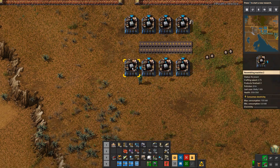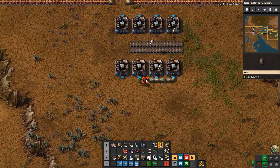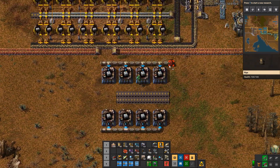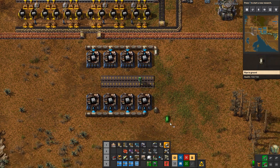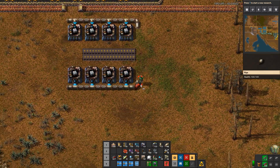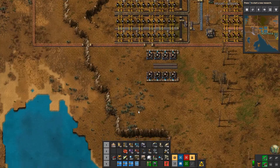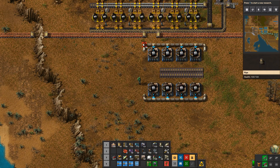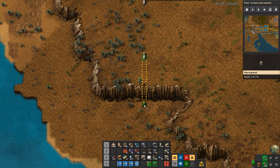Copy, paste. We'll just run some pipes across like this. Actually what I will do is take the pipes out here to the end and cross them like this, just to make sure that we have good throughput, and then I'll put in the same thing on this end, and then we can go down to the water.